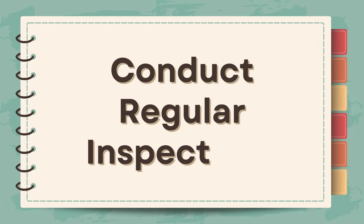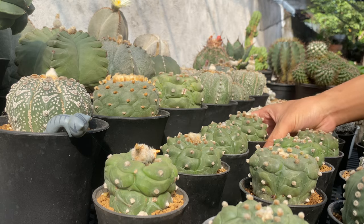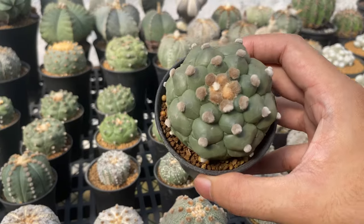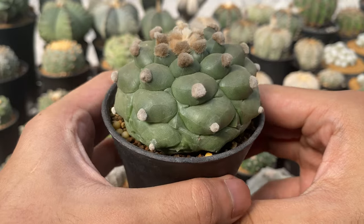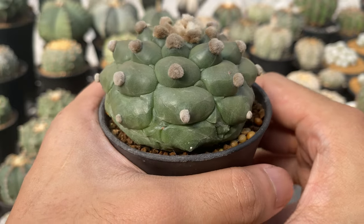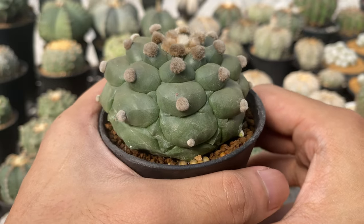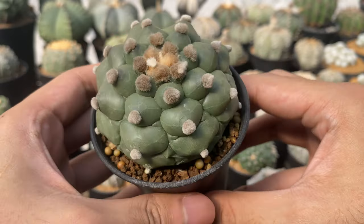Tip number seven: conduct regular inspections. Conduct regular inspections of your cacti for signs of pests and diseases. Early detection allows for prompt intervention and minimizes the risk of infestation spreading. If you notice signs of pests or diseases on a particular cactus, isolate it from the rest of your collection to prevent the issue from spreading, then treat the affected cactus immediately.